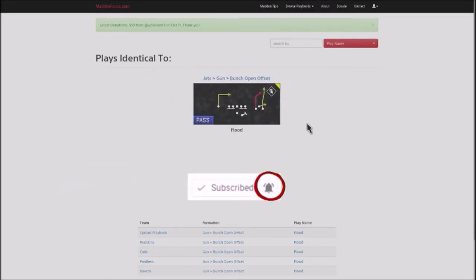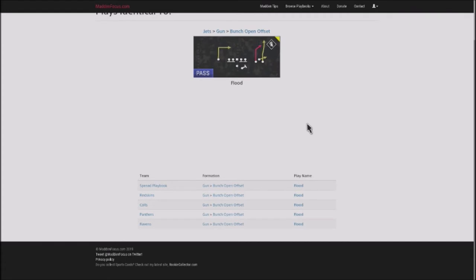I was building a Jets e-book for my patrons and I stumbled onto this play, ran it stock, and realized it's a one-play touchdown against basically Cover 2 shells. It's so easy to run, easy to read, and it glitches out the defense. It's out of the Gun Bunch Open Offset, but any Bunch Open Offset with wide receivers in a bunch away from the formation will work. You can find the identical play in the Redskins, Colts, Panthers, and Ravens.